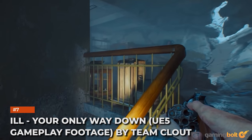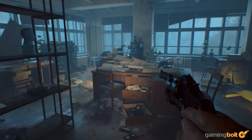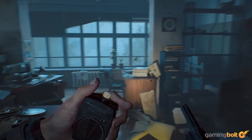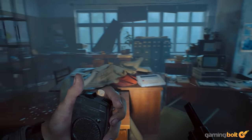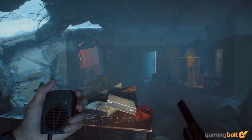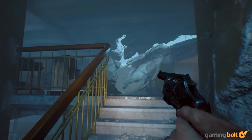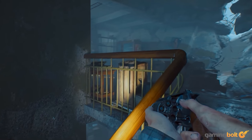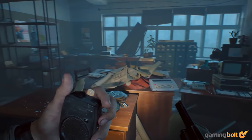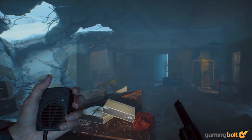Ill: Your Only Way Down, UE5 gameplay footage by Team Clout. Team Clout's upcoming first-person survival horror, Ill, has a brief gameplay reveal worth analyzing. The quality of the somber blue light enveloping the scene, with dust and shrapnel characterizing its destruction, seems totally believable. The character's hand movement sells the realism too, perhaps hinting at movement that is procedural rather than scripted. This is a tech demo though, so whilst this footage has been captured in-game, it's possible it's pre-rendered. The features on display here may not be practical in the finished product, but I just love the visceral feel of this chilling environment.